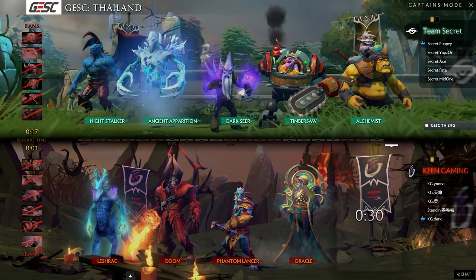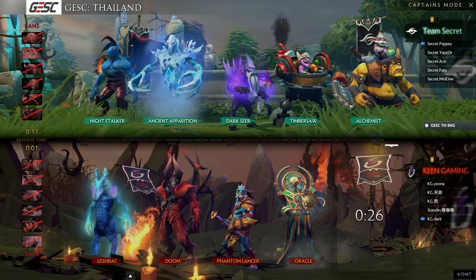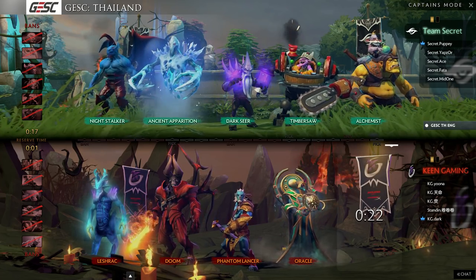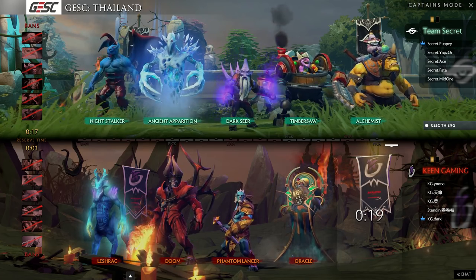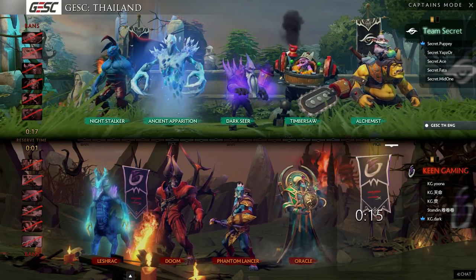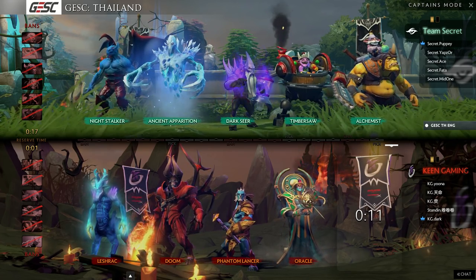Secret cannot stop their opponents from just running them down, especially if this is a Doom core. They need a setup, they need some AoE damage. And there you go — definitely not a support Alchemist. Yeah, that's unfortunate, but a lot of AoE this game. I suspect they were planning the Alch from the start of the draft — that makes a lot more sense.